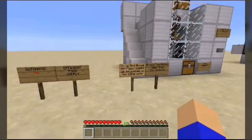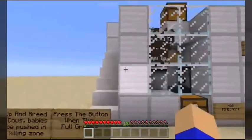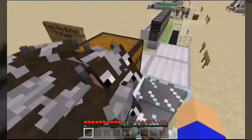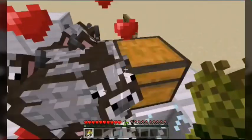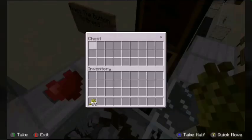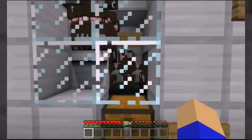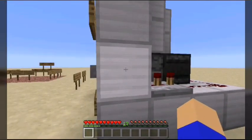Right here we have a cow farm — this one is not automatic, but it makes for an efficient food supply. I push this button right here, which spawns water and gives us access to the cows. Then all we have to do is start breeding them. You put them back down and the way it's supposed to work is that baby cows get pushed down in this direction.